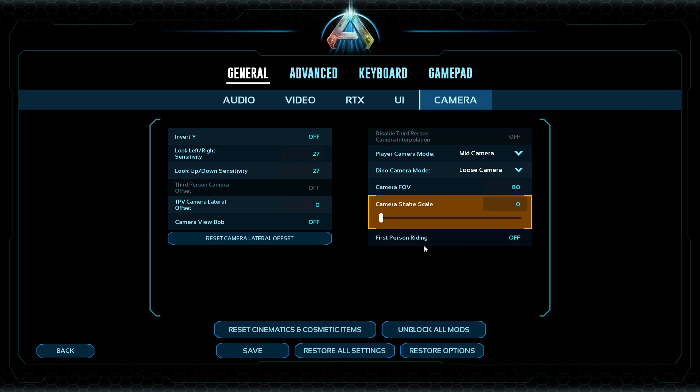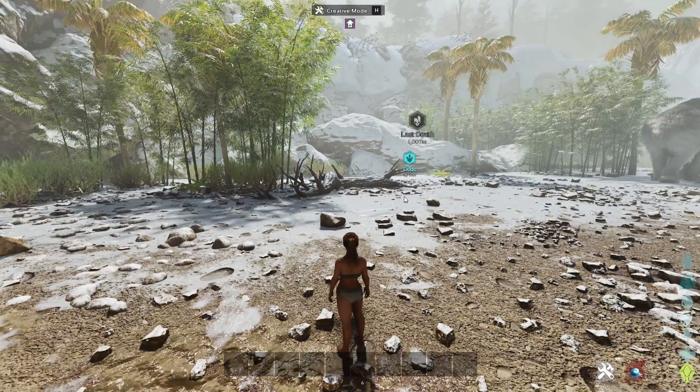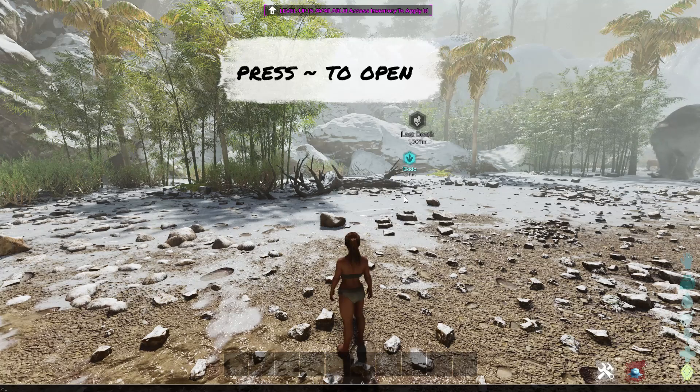From there, save all the changes and go back into the core game. Then bring up your command bar the same way you would change your gamma in ARK previously.